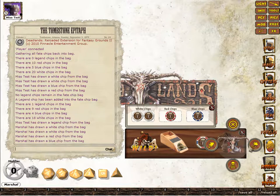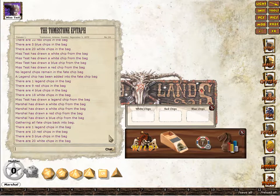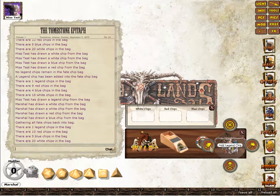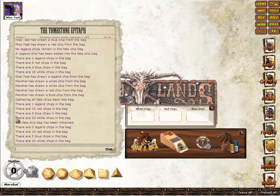If for any reason you want to reset all the Fate Chips back to the start, just right mouse button on the Fate Chip bag and select Gather All Chips — it will draw all the Fate Chips back into the bag. This does not reset the Legend Chip; as the chip count shows, you can still see there's a Legend Chip there. If you want to remove them all, select Reset Fate Chips and this will set things back to the default settings.